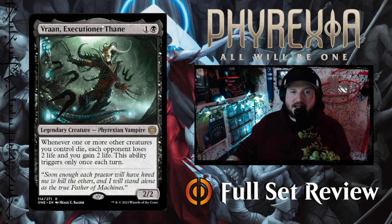Next up we've got Vraan, Executioner Thane — one and a black for a 2/2 Phyrexian Vampire Legendary Creature. Whenever one or more other creatures you control die, each opponent loses two life and you gain two life — this ability triggers only once each turn. This is almost a great card, but that last bit stopping it from triggering more than once makes it okay. People will include this in their sacrifice decks — there's been a lot of nice sacrifice synergy in black.